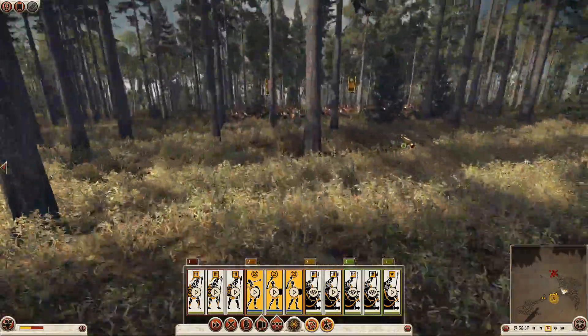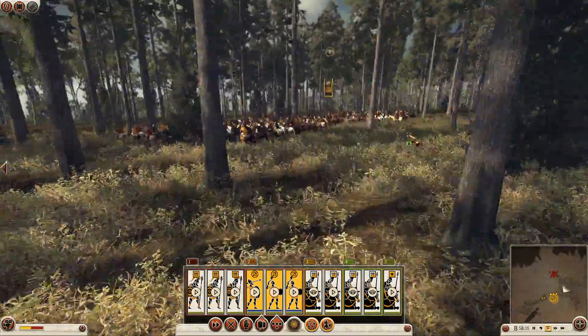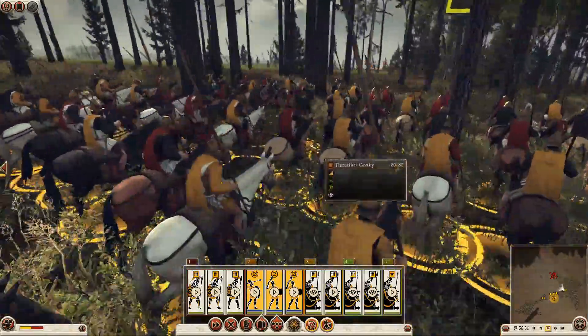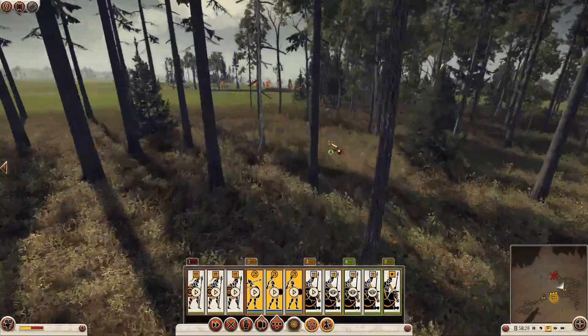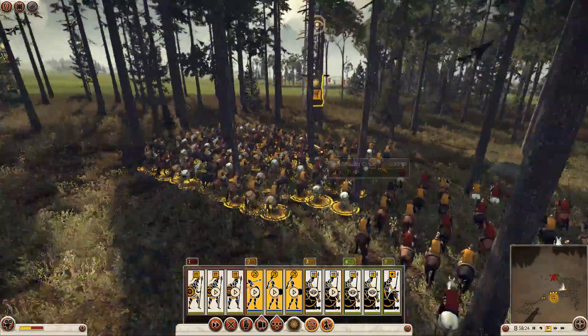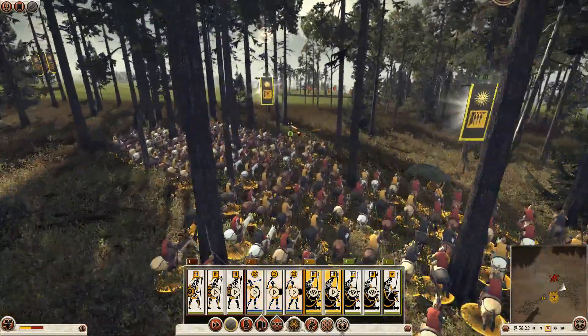My Thessalian cavalry are moving quite nicely through the forest here, they're still concealed. The important thing to know about moving through cover like this if you want to keep them concealed: don't run your troops because they'll give themselves away really quickly. And of course if your concealed troops do come into the visual range of the enemy they'll be uncovered anyway, so you just have to be careful about that.